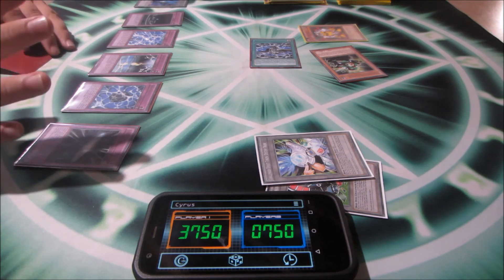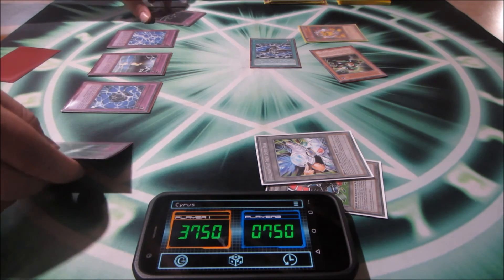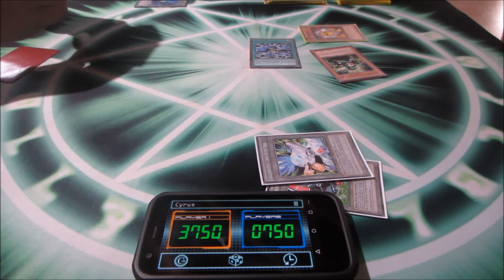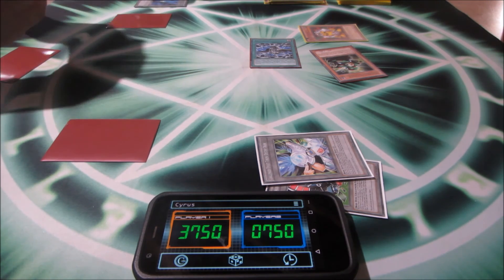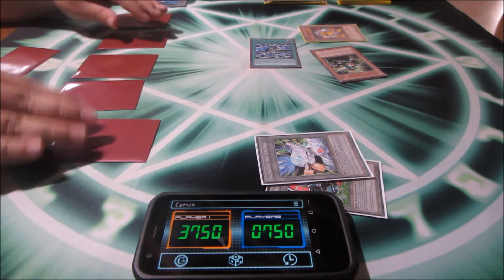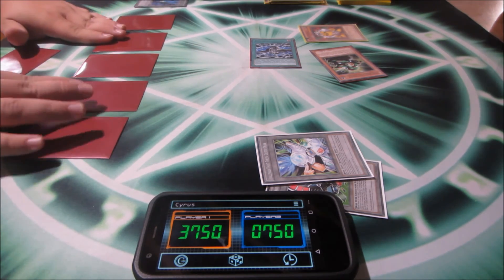I activate the hidden effect of Darkness and set them all again. Also — when you summon Neosphere, does it interrupt the attack or do you get a replay? You get a replay — you don't just run into it.